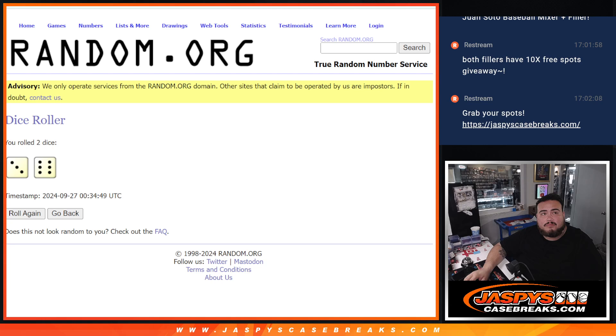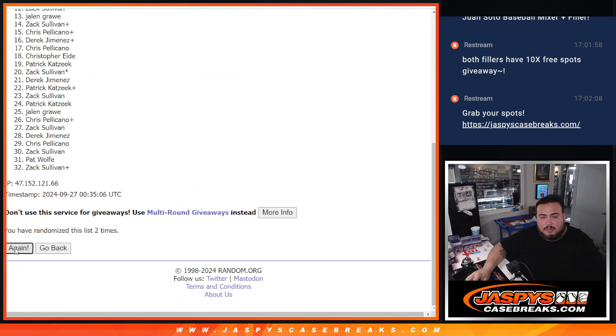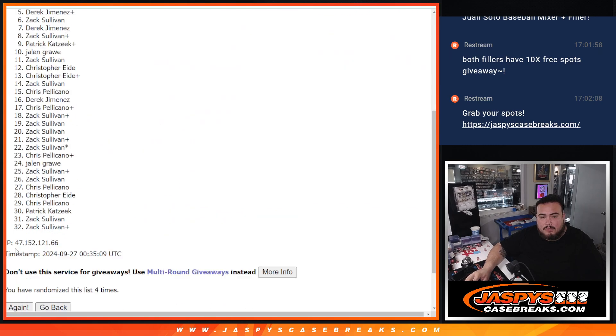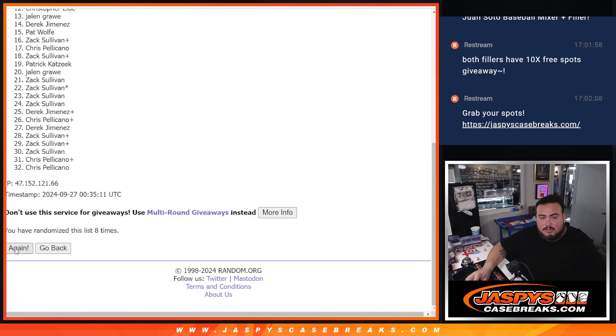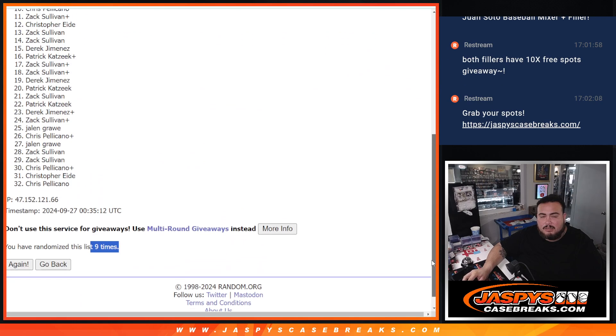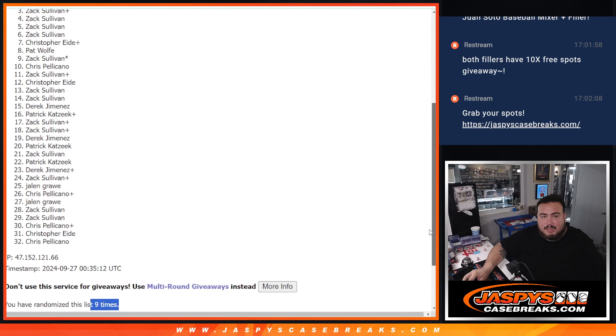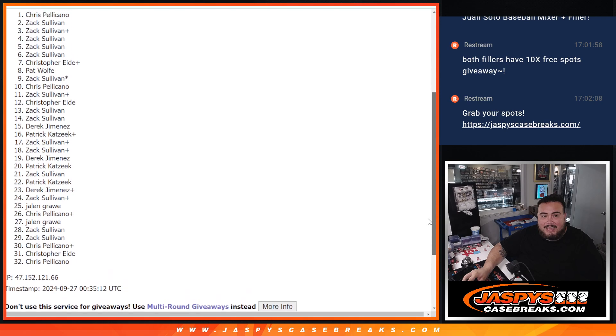Three and a six. 1, 2, 3, 4, 5, 6, 7, 8, 9 — whatever it takes. Nine times. Nine. Nine. The winners are: Zack, Zack, Zack, and Chris.